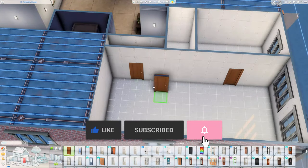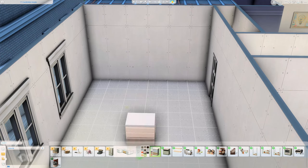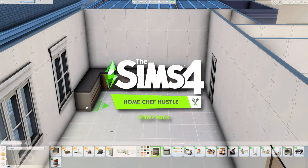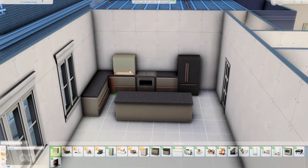We are in Sanmai Shuno in the 17 Culpeper House apartment and we are turning this into an apartment for a professional chef, using a lot of items from our brand new stuff pack, The Sims 4 Home Chef Hustle. Thank you again to the EA Creator Network for allowing me early access to this pack.